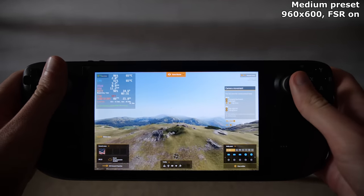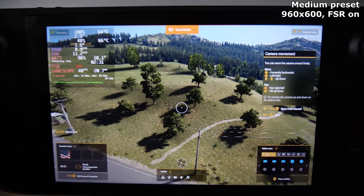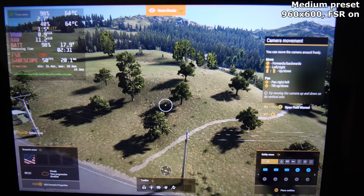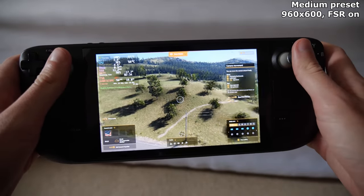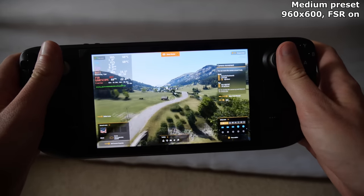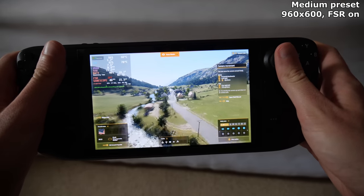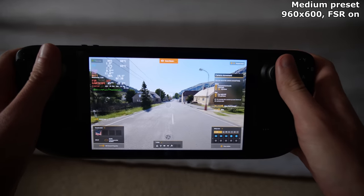To understand the Steam Deck, you first need to know that it follows a different set of rules to a normal gaming PC. You're probably looking at this right now and thinking it looks pretty decent, despite it only being on medium settings and at a resolution like 960x600. And you're right — it does look great. Gaming on the Steam Deck does away with my normal resolution worries. It doesn't even matter if I hold it right up to my face; it still looks pretty decent.